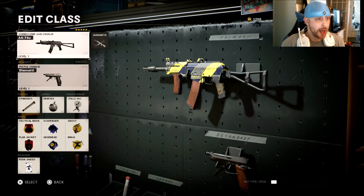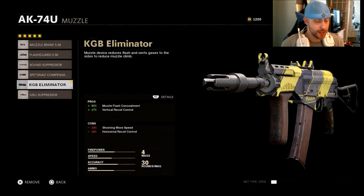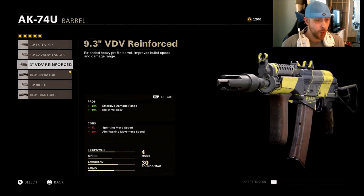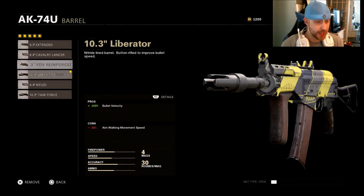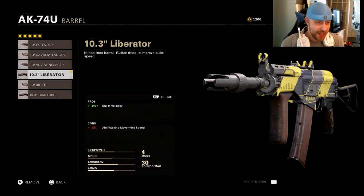The third class is the AK-74U, which in my opinion is one of the best subs since the MP5 nerf. I'm running the KGB Eliminator muzzle, which gives muzzle flash concealment and 17% vertical recoil control, with cons to shooting movement speed and horizontal recoil control. For the barrel, I'm going with the Liberator for bullet velocity again. You could go with the 9.3 Reinforced for effective damage range and bullet velocity — the trade-off with the Liberator is aim walking movement speed as the con.